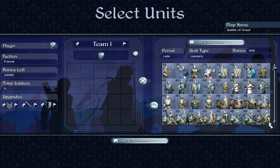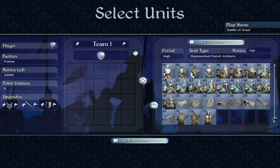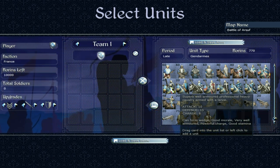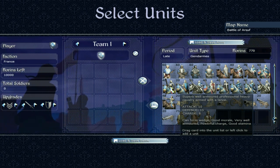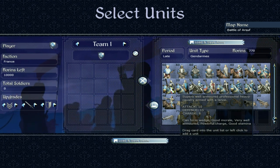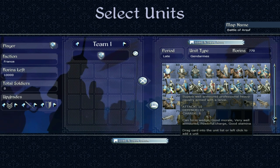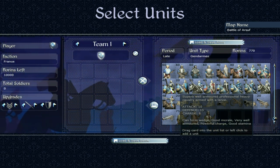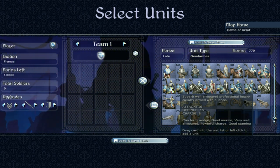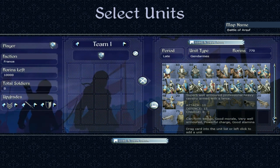Look at how much cavalry the French have — it's ridiculous. The next unit is a knight completely encased in armour on a blue horse — superbly well armoured, professional heavy cavalry, armed with a lance, late period. Attack of 10, defense of 15, with a charge bonus of 8. Coupled with the charge bonus, that's a very powerful unit. Good morale, very well armoured, powerful charge, good stamina. Good unit overall — chunky lads.